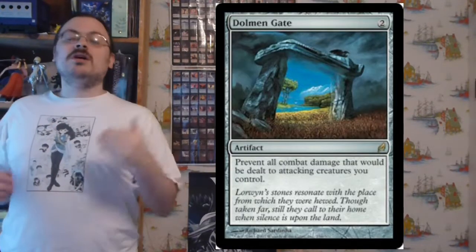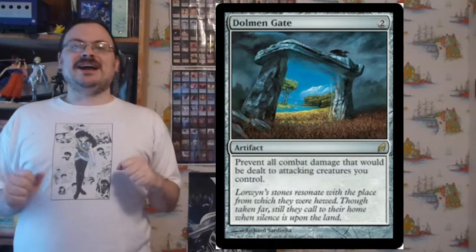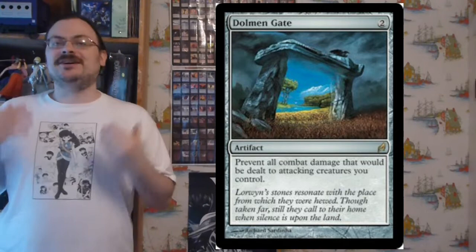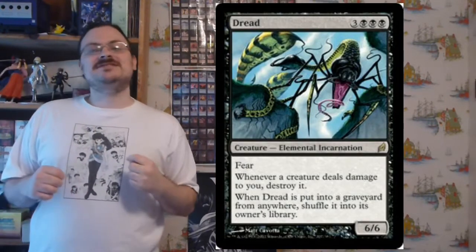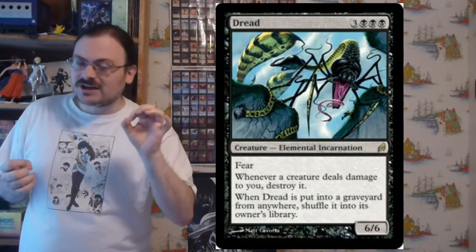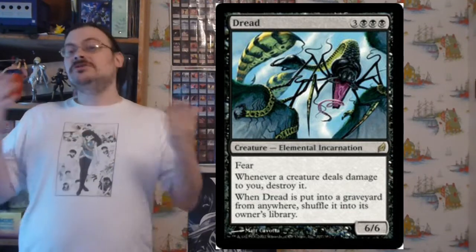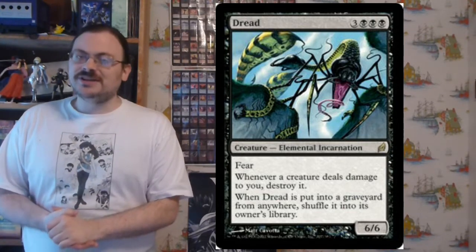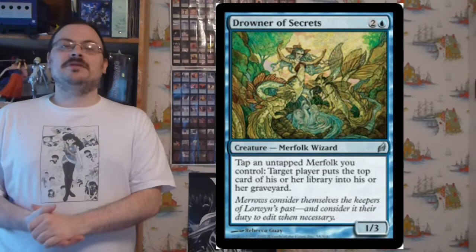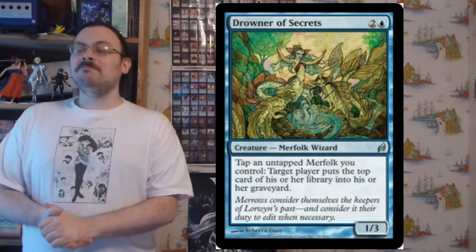Dolmen Gate prevents all combat damage dealt to attacking creatures you control — so you can throw out creatures to attack without worrying about combat damage; wonderful for aggressive strategies. Dread is a 6/6 fear incarnation; if any creature deals damage to you, destroy it — not just combat damage — and if Dread would be put in the graveyard from anywhere, shuffle it into its owner's library. Drowner of Secrets: tap and untap Merfolk you control — target player puts the top card of their library into their graveyard; the more Merfolk you have, the more you can mill opponents.